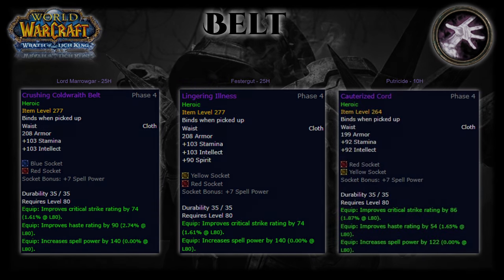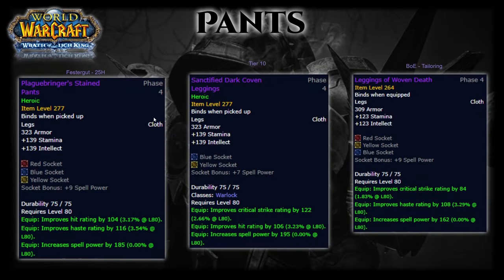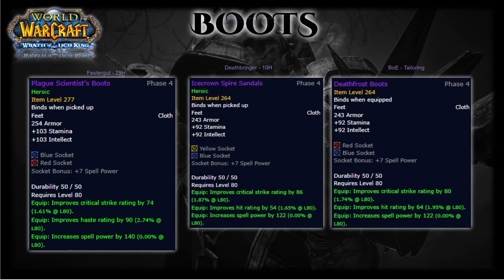For pants you want the Plague Bringer's Stained Pants off Festergut in 25-man Heroic — amazing pants with a ton of haste and hit rating, though highly contested. Tier 10 pants are a good alternative, however the best setup uses Plague Bringer's as the offset piece. Leggings of the Woven Death are bind-on-equip and a good placeholder, but be careful as they have zero hit, so make sure you're wearing other hit pieces. For boots, you want Plagued Scientist's Boots from Festergut in 25-man Heroic.